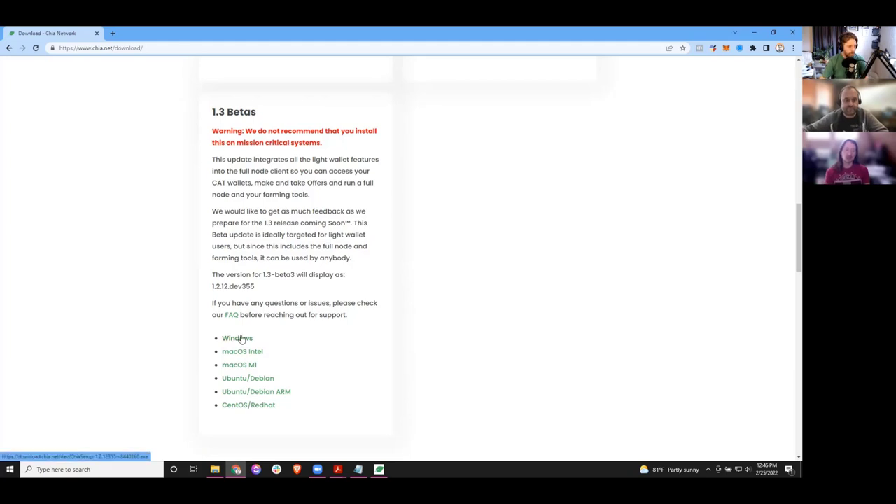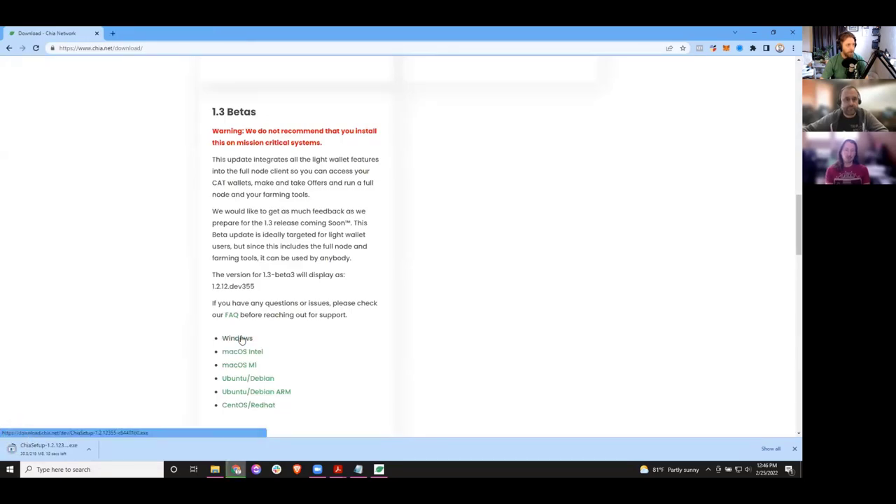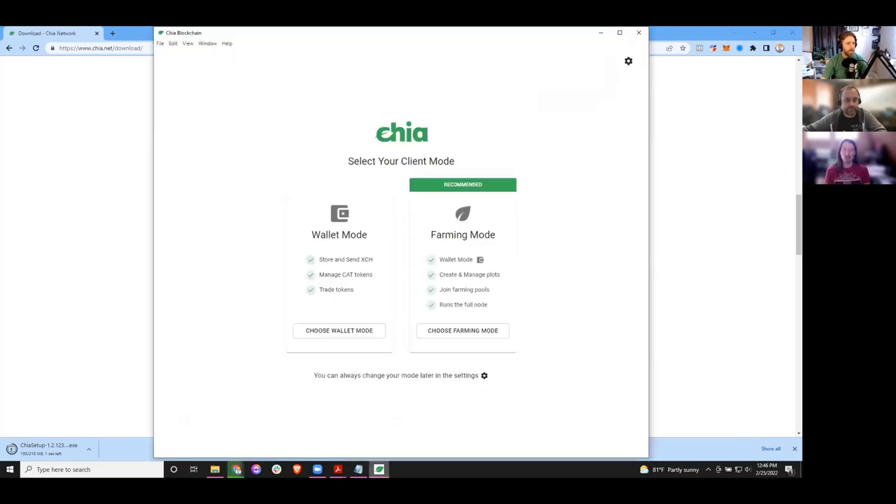We'll just start the download. We've already done this step — it'll download your exe. Now we're going to pull up the wallet. We've already done the install, so cooking show style, we're already done. Now you're going to be presented with a screen and guided down a path which is not the right path. It's going to direct you into farming mode, which says recommended — but this is not the recommended mode for most people, 99% of people who just want to have some Chia in a wallet.